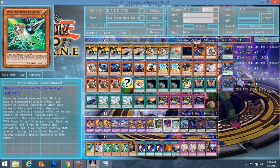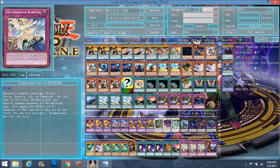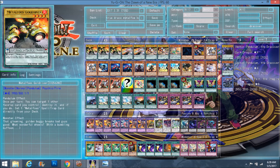In the side deck, they have Ash Blossom over there and we don't, and they also have 3 Maxx C and we don't. I copied the entire side deck including the side frames, which I didn't get a chance to try out sadly, but it's pretty much straightforward what they do. Instead of 3 Maxx C, I put in 3 Dimensional Barriers to replace Vanity's Emptiness and the 2 Maxx C, to make it TCG legal. That's really the whole idea of this deck — it's a TCG version of True Draco's Metalfoes Kozmo. So let's just start off with the deck profile, and I'll explain everything as we go, because there is a lot to explain.